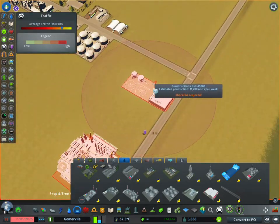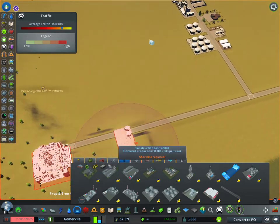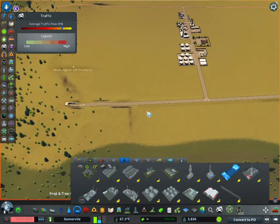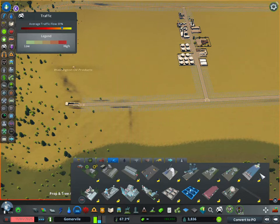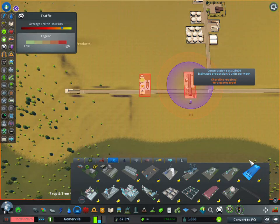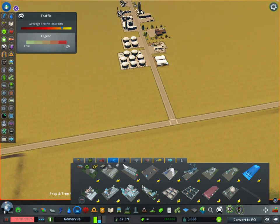We do have an offshore oil platform. The top side next to the road is on the shore, and then there's an oil platform out in the water that produces oil just like the large drilling rig or large pumps would. I forgot to mention that in the ore industry there's also an offshore dredging ship that dredges ore from the bottom of the water — I've never heard of that in real life but apparently in the game it's a real thing.